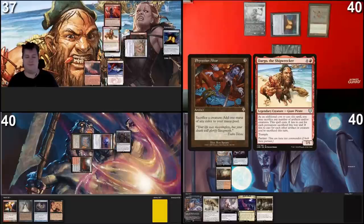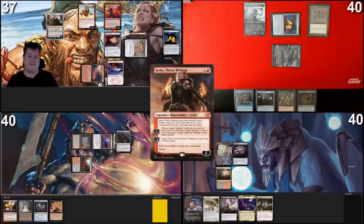Gamble resolves — find Phyrexian Altar. One card in hand: Phyrexian Altar. Tap Goblin Welder targeting Phyrexian Altar in graveyard and Mana Vault — swap them. Phyrexian Altar is in play. Sacrifice Goblin Welder to Phyrexian Altar for red, then sacrifice Mana Crypt as additional cost to cast Dargo. Dargo resolves. Sacrifice him to Phyrexian Altar for red. I've now sacrificed four permanents, reducing Dargo's cost by eight. Each time I cast and sacrifice him, the reduction negates the commander tax — so I can recast him for red indefinitely.